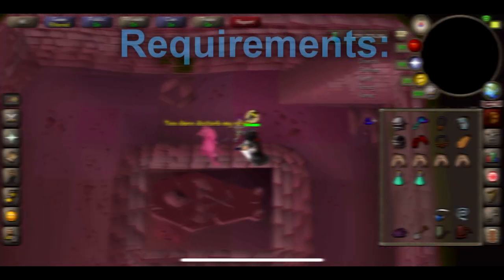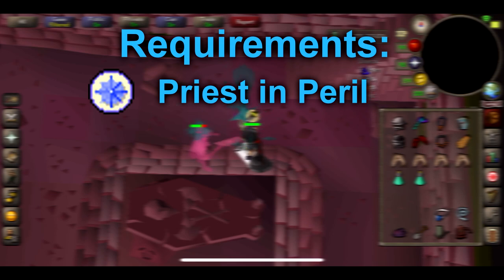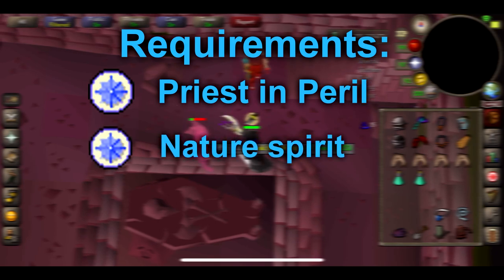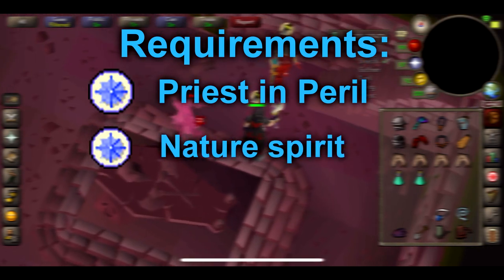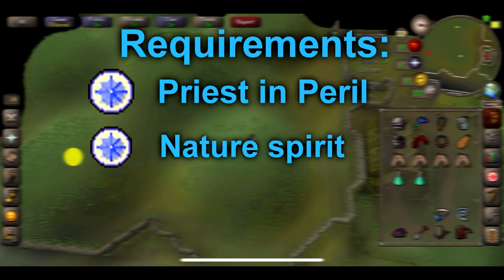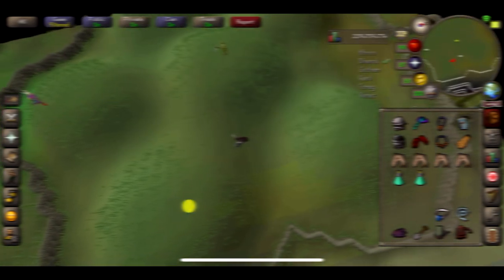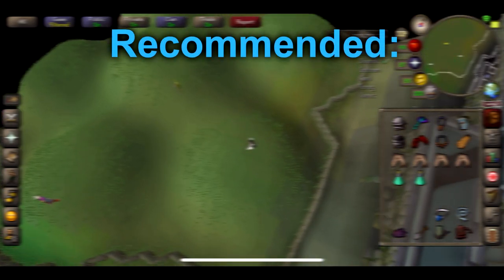Let's get on with the requirements. The only actual requirement you need is completion of Priest in Peril, which is required to enter Morytania. You also need partial completion of the Nature Spirit quest to get to the Morytania Swamp. However, if you're going to be using the Barrows Tablets or the teleport itself, you will not need this completed.